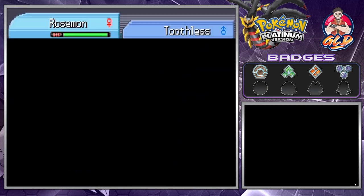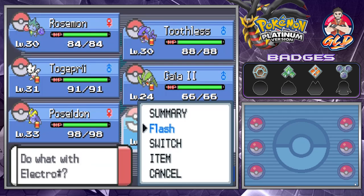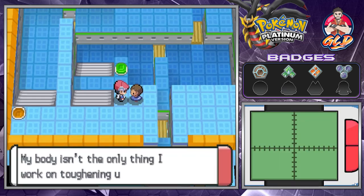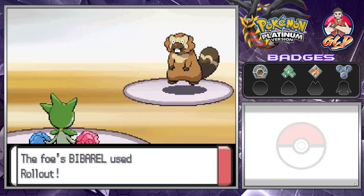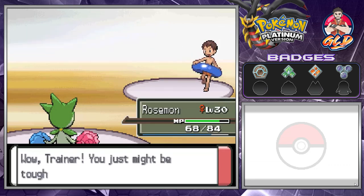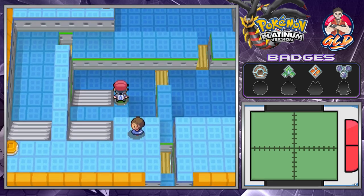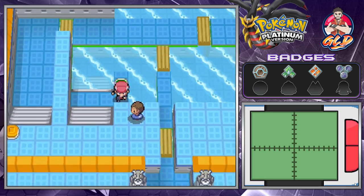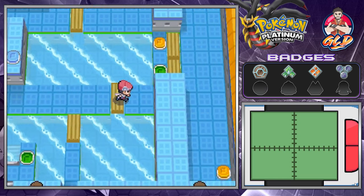My suggestion to you: get yourself some Grass-types and Electric-types, and hopefully the best will happen. Let's go right ahead and start battling everybody. He's coming out with a Bibarel. Water-type Pokemon are very offensive — you just don't want to get hit by everything. What you need to do is hit the buttons to fill up tanks of water, and it will lead you to the next area.